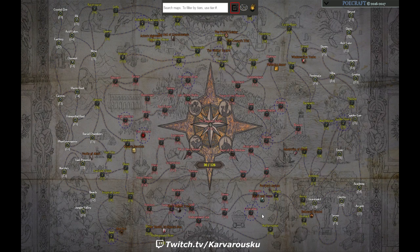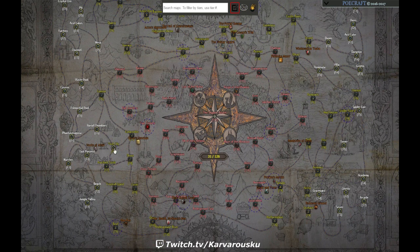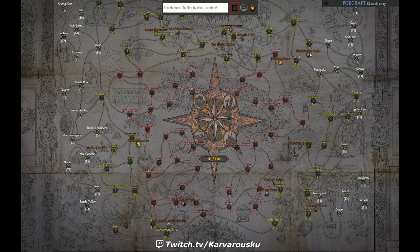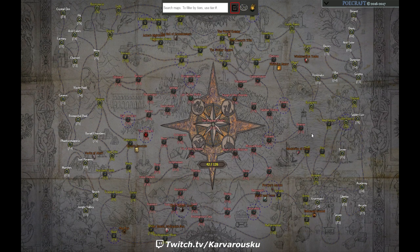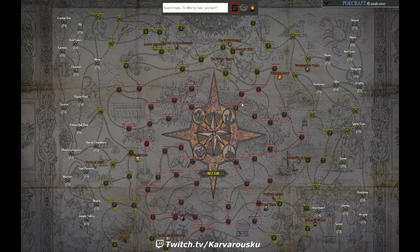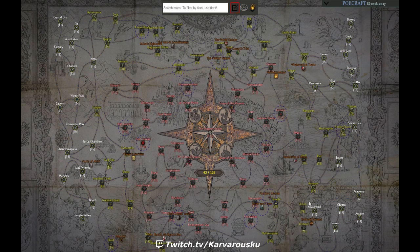Yellow maps: we need Walled City so we unlock it first. The reason is Arachnid Tomb — we run Walled City as the only tier 6 map all the way until we get Arachnid Tomb. Once we find Arachnid Tomb, we can finish unlocking the rest of the tier 6 maps. While unlocking tier 6 maps, if and when you find Cells, Castle Ruins, and Armory, you can unlock those too. We need them because of Arena, Bog, and Barrows. After you find these three maps, you may unlock the rest of the tier 7s.